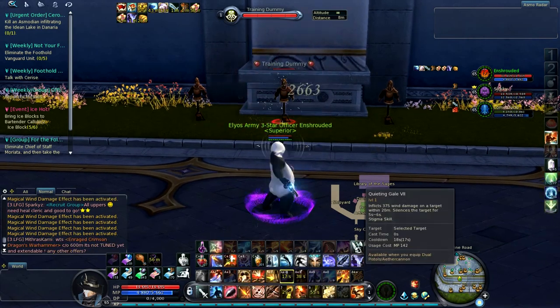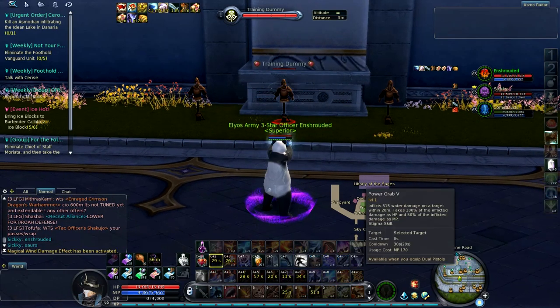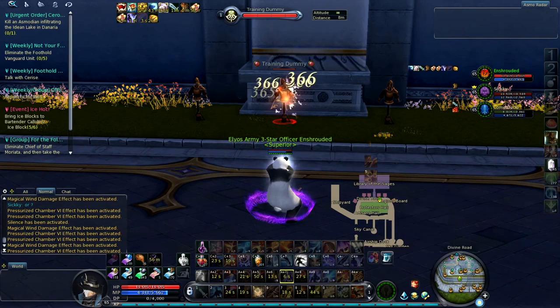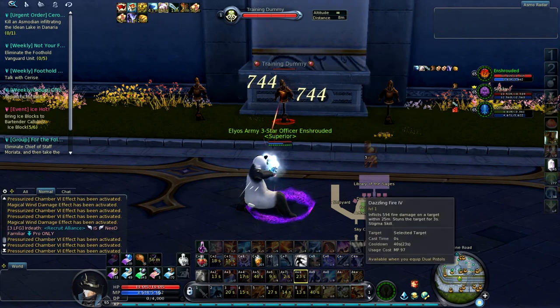Use Steady Fire, then Dazzling Fire, Quieting Gale, Green Grenade, Hemorrhage Shot, Spinning Fire, Power Grab, and Anti-Enemy Fire — just your main basic skills which aren't really chains. This will help you get your cannon skills off cooldown.